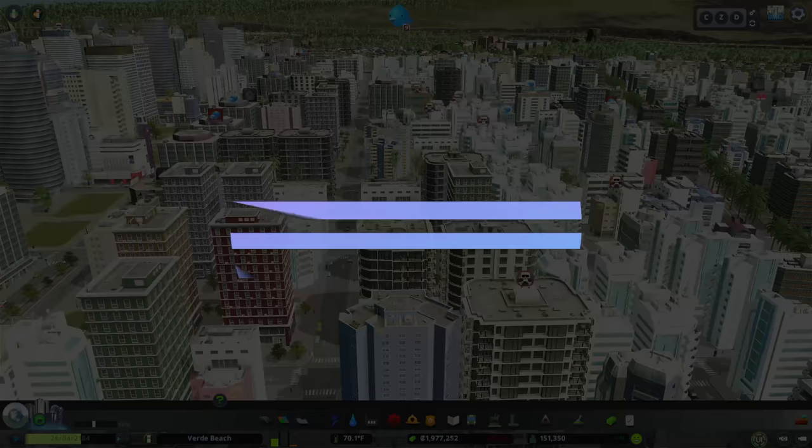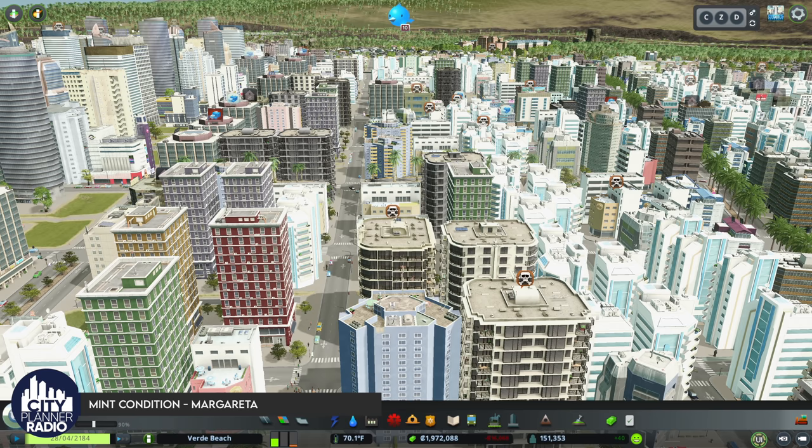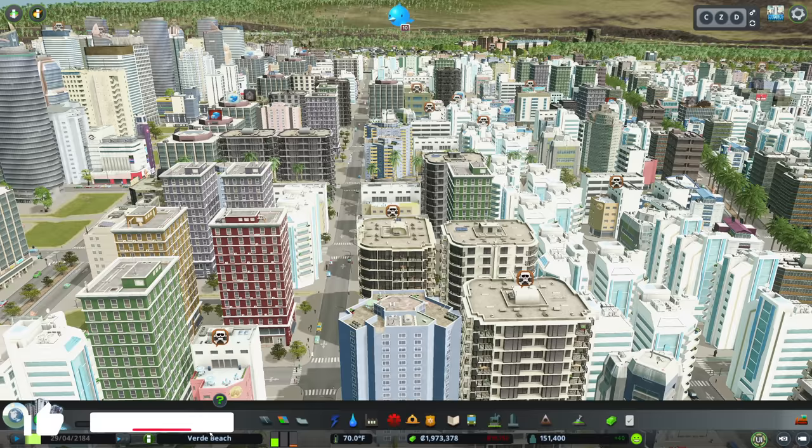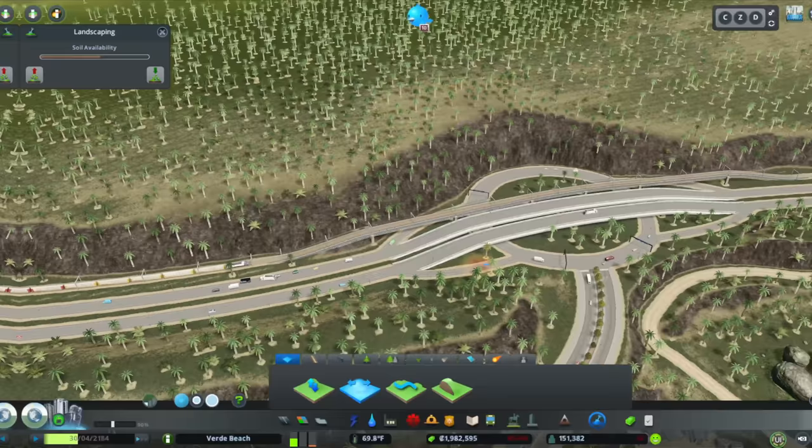Welcome back to City Planner Plays, where we're building the city of Verde Beach. Today we have a lot of work to do — Verde Beach is on the verge of dying. We have multiple issues to deal with: lots of routing issues, a death wave, garbage capacity issues, and commercial goods too far from buildings, leading to abandonment. We're going to solve all those issues, plus a terraforming performance problem.